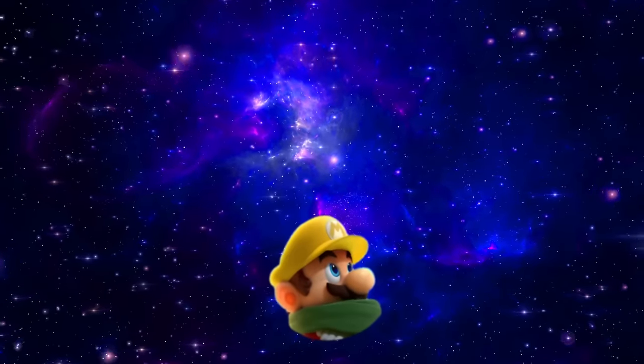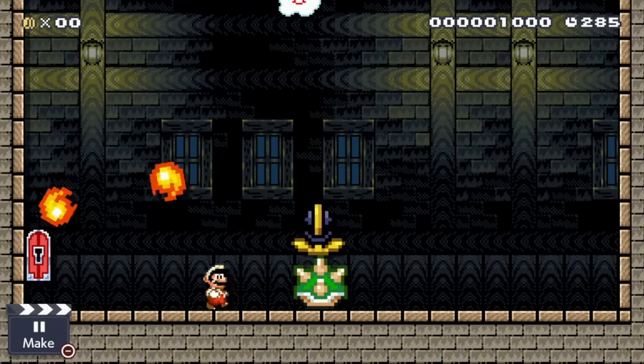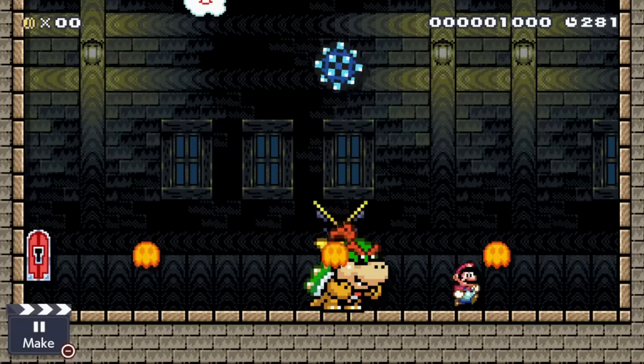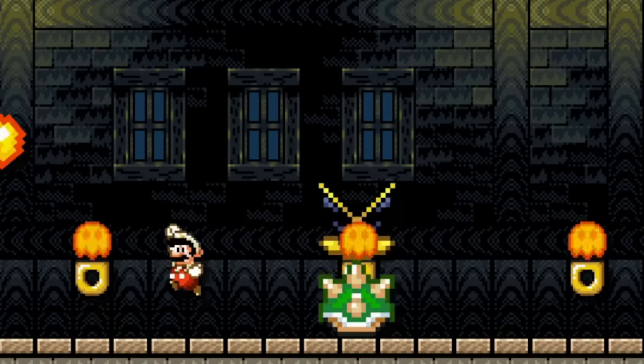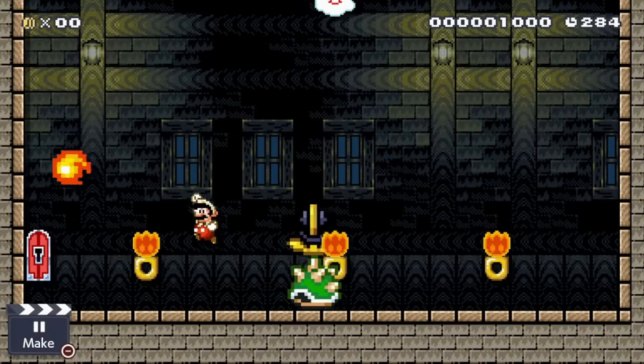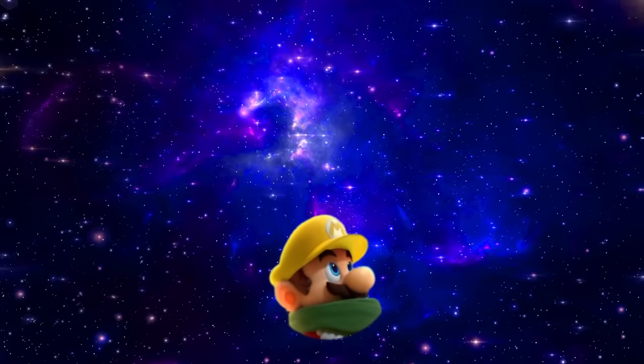But once again, there was one huge issue. Whenever Bowser Jr. got in his shell, it was almost impossible to jump over him without getting hit, making the boss not fun to play at all. To fix the problem, I added donut platforms which you could use to jump over Bowser Jr. They also acted as indicators for the lava bubbles. And now Pizza Head's part was done.